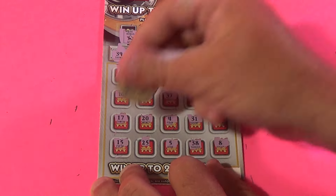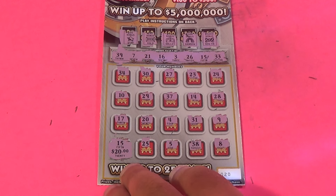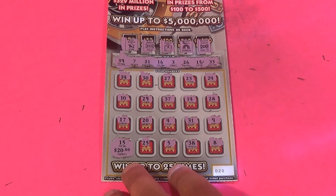And what do we get for matching the 15? $20 break-even and we end up with halfback. Like, comment, share, and subscribe. And I'm Swiss out.